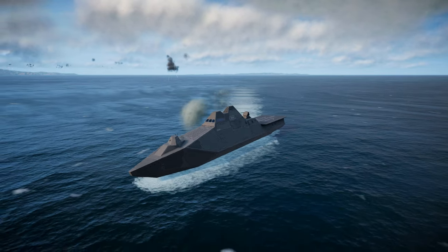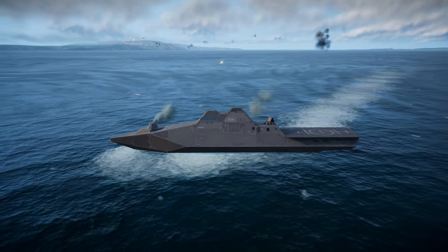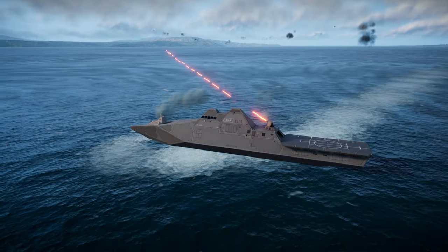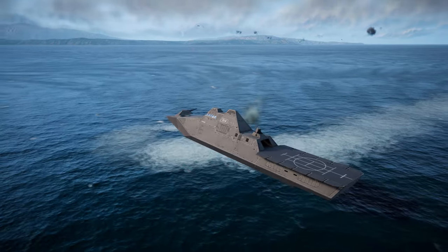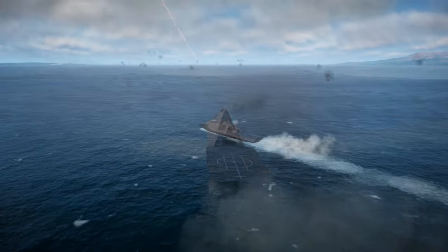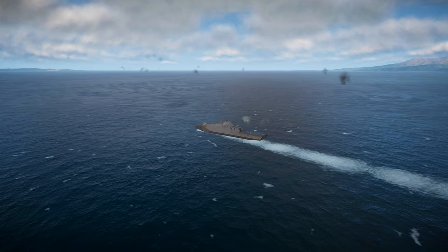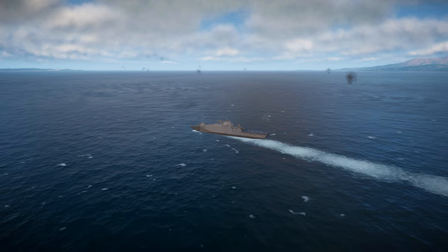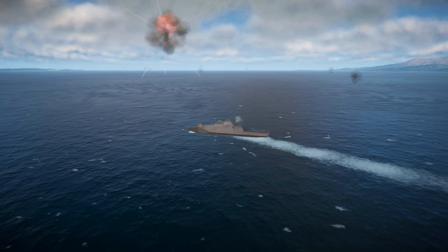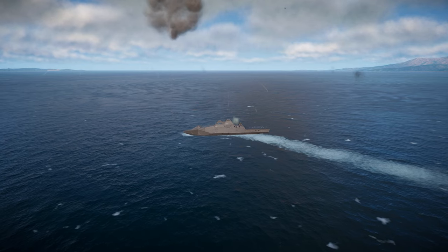Aft of the bridge is the ship's diminutive but extremely effective 20mm point defence turret. The point defence turret features such a high rate of fire that it is easily able to target and shoot down a lone incoming missile or bomb. As things stand, when the Shard is fully functional, overwhelming the ship with incoming fire seems to be the only effective tactic to get ordnance past the point defence system.